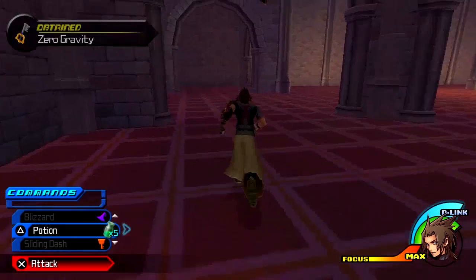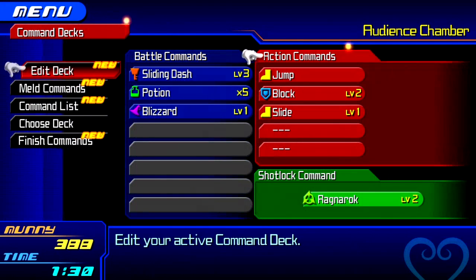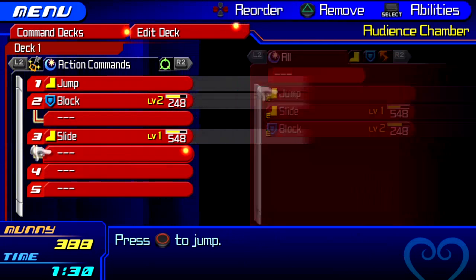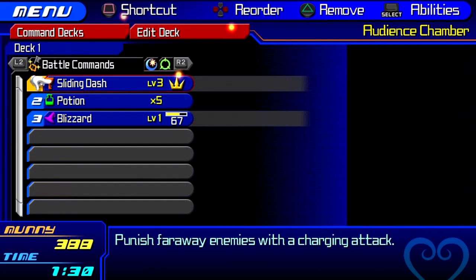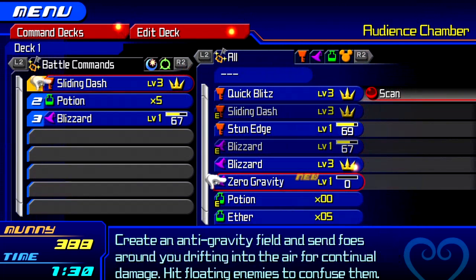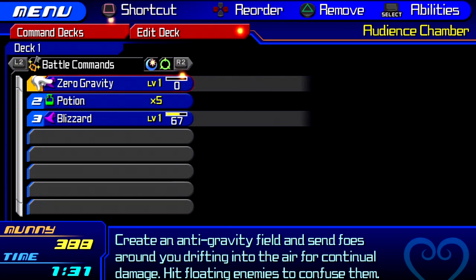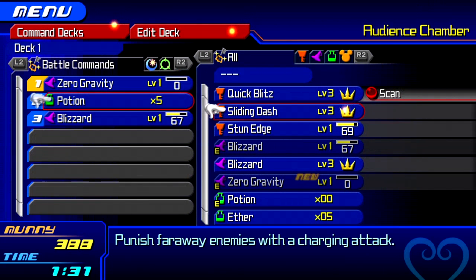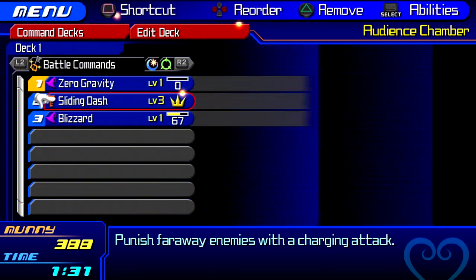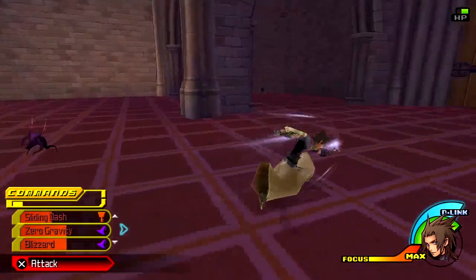Zero Gravity — equip that! A thing that kind of sucks about the command deck is once you replace a command, your commands will have to reset. Zero Gravity basically keeps every enemy together in the air for you to beat up for a few seconds, and anyone caught in the initial hit will also take a little damage. I would keep at least one physical command since that's Terra's specialty — think about Blizzard versus Sliding Dash.